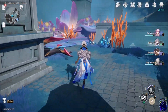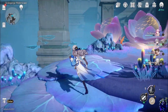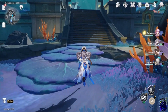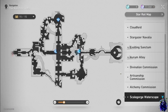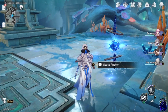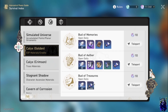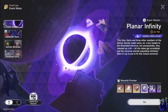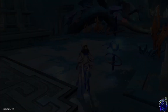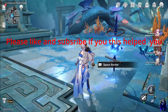Otherwise you teleport down to this one right here. It doesn't really matter which way you go as long as you go in a circle. You can grab this technique box if you want. Come down here — there are two other enemies. Keep going around the circle; there should be no enemies up here, only one over here.